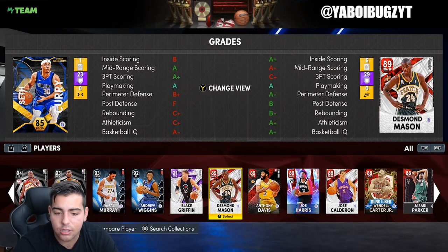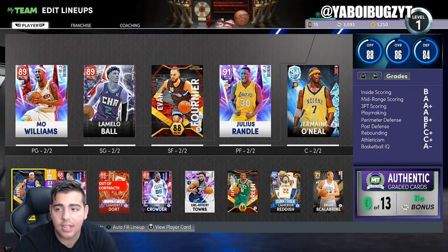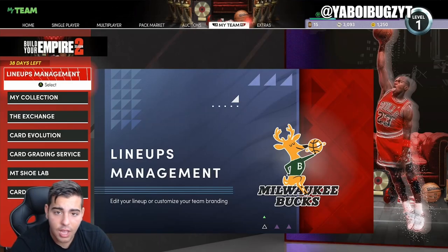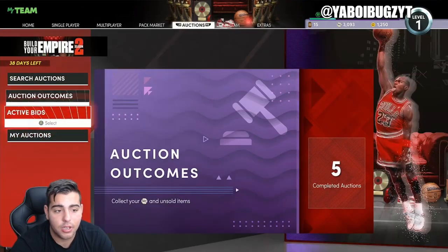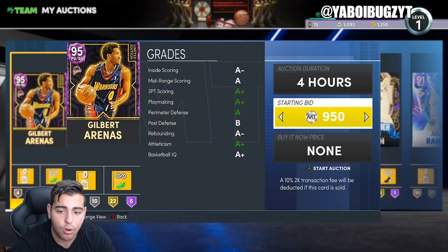I also got Blake Griffin on a snipe — threw him in my auction, got him really cheap too. We're gonna make lots and lots of MT. Days like this are when you invest — when new Sewer Bags come out, when a new season drops, that's when you invest. We're gonna totally make over my team and start grinding. We're about to throw up these cards and sell Lamar Odom — about to make my MT right back.